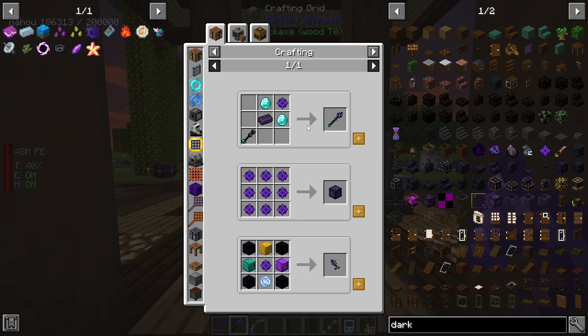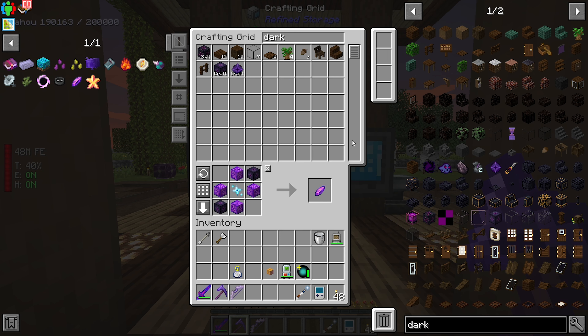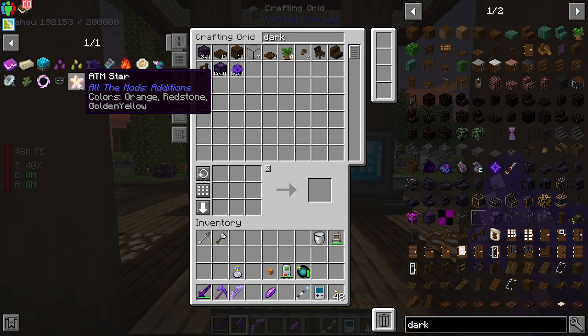Dark nether stars - what are you used for by the way? Draco Arcanus Scepter, the spawner scrap, and that's it. Okay - the Oblivion Shard is crafted.